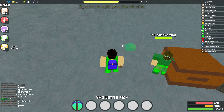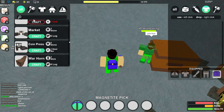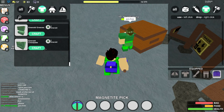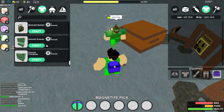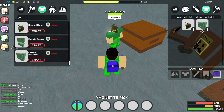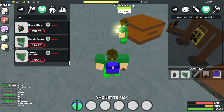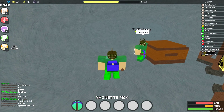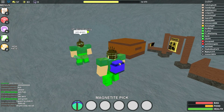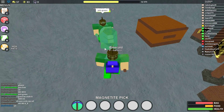Now we have emeralds. Let's go ahead and make ourselves some emerald armor. It takes three for a chest plate and three for emerald greaves. We're going to make the helmet and the chest plate because that's all we have enough for right now. It looks pretty cool — I need more emerald.